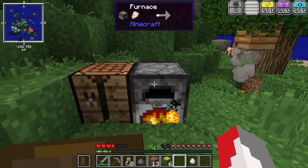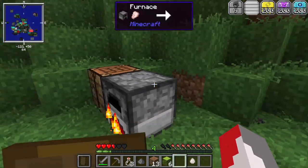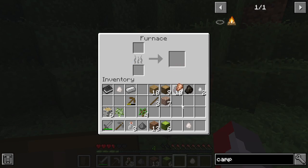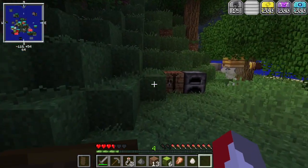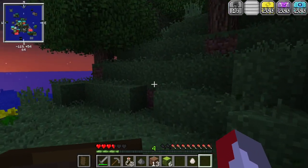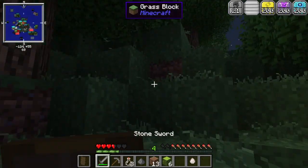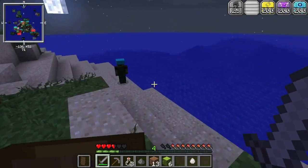We'll use our axe for this — oh we can see the progression at the top of the screen. This won't fully restore our hunger but it will give us a little bit. It was apparently very bad — I guess it was a small bird. Let's go look around and see if there are any enemies we can encounter.